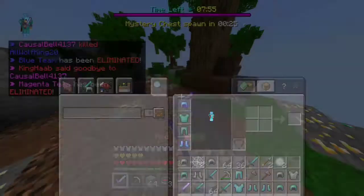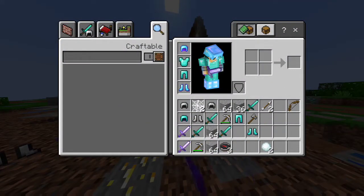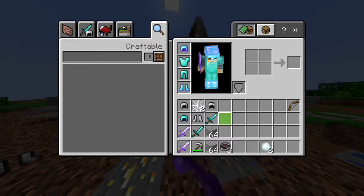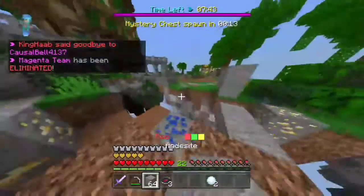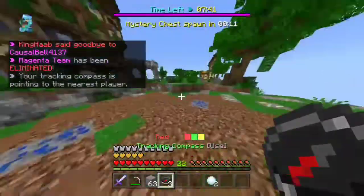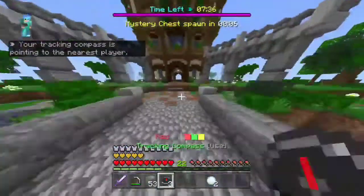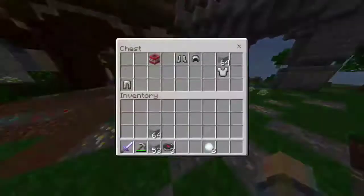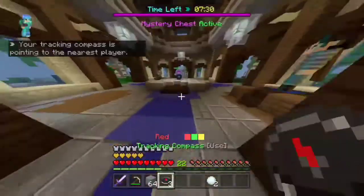A full diamond set like that, and a Sharpness 2 sword — that is perfect. And snowballs right there. I drop the stuff I don't want; I never use bows in this, so I don't need arrows. Next person is at middle. Even if I die, I just keep on doing this strategy and I can level up just like that.